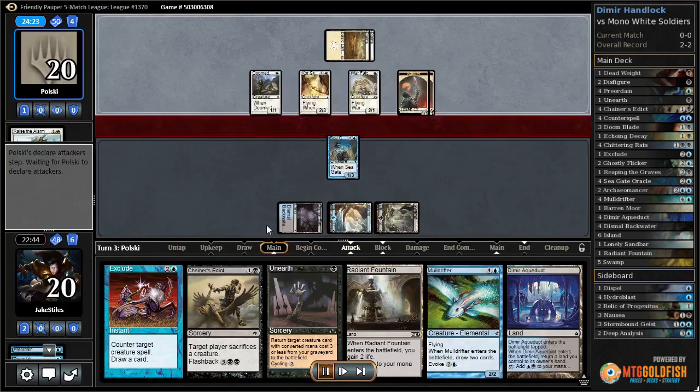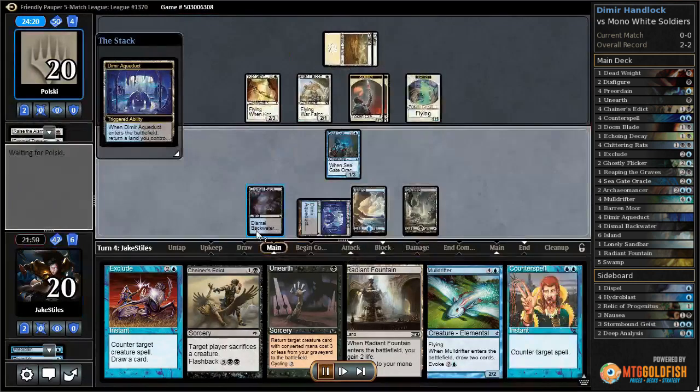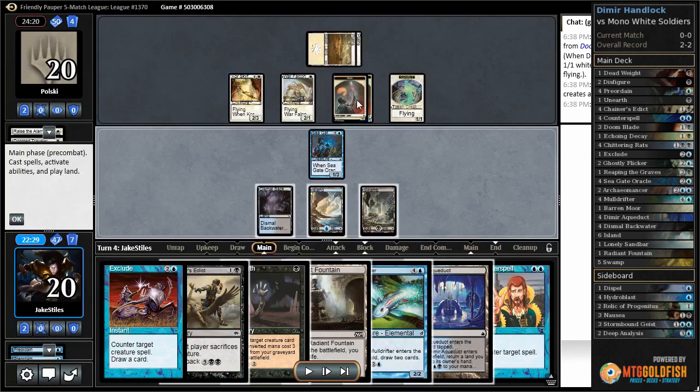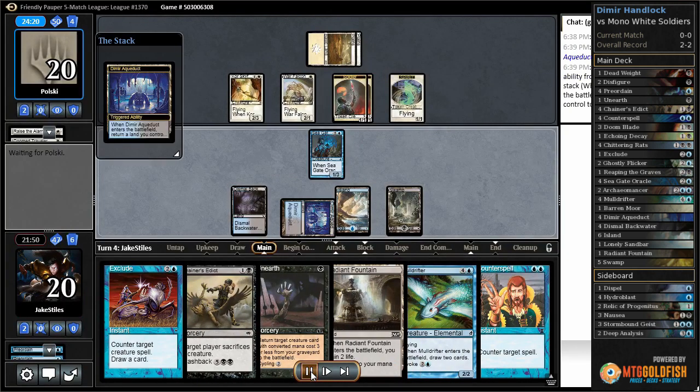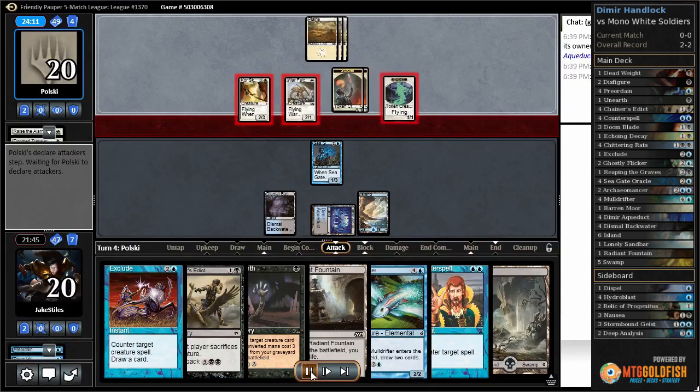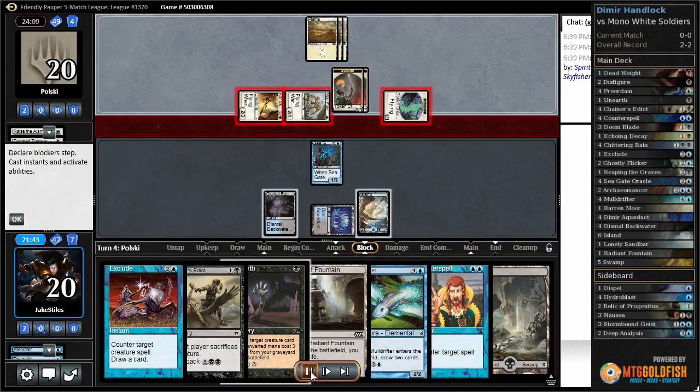The opponent plays a Core Sky Fisher and a War Falcon and passes. The War Falcon can't attack unless you control a Knight or a Soldier, and they have quite a lot of Soldiers available for it. They offer to trade in their Doom Traveler to make it into a Flyer, which I accept and block, making my Chainer's Edict a little bit better. I develop the Aqueduct to have 5 mana next turn for my Mulldrifter and just pass with Counterspell available, and get whacked for 5 in the air.